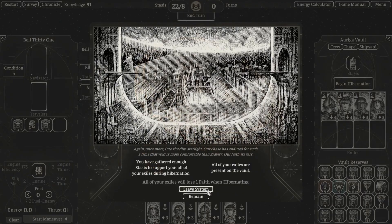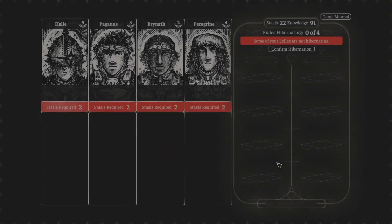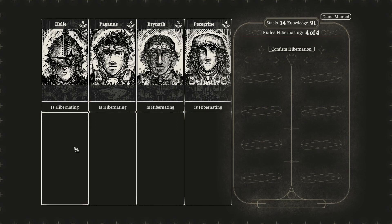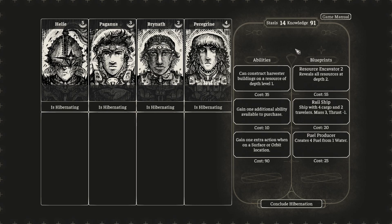Once you've decided to leave the solar system, you'll enter the hibernation phase of the game. Here is where you will spend stasis to put your exiles to sleep for the transit to the next solar system. We'll choose to put everyone to sleep because we have enough stasis to do that. If you don't have enough stasis, you'll have to decide who is going to survive until the next solar system. We'll confirm that.